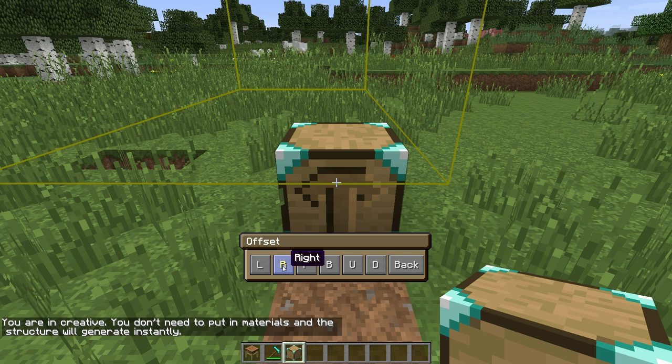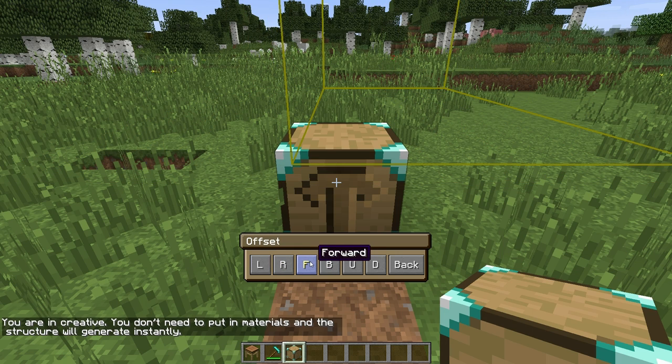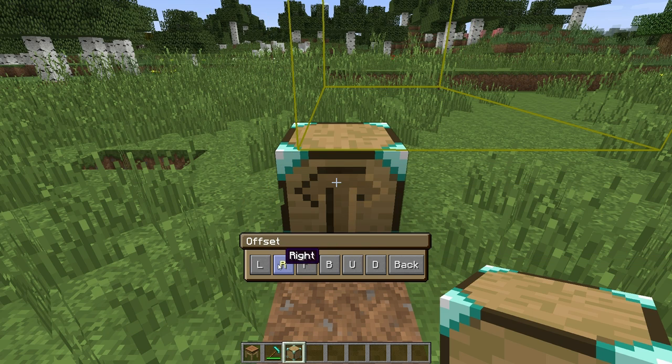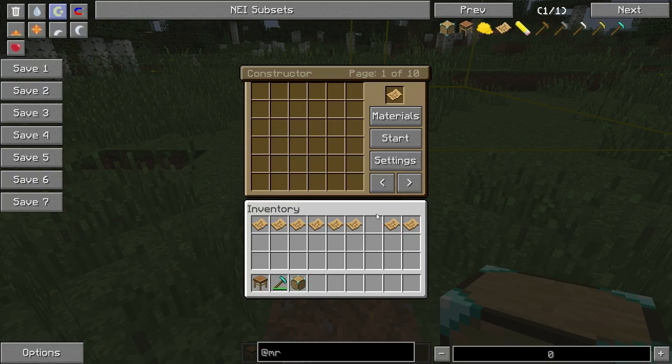So under settings here, we can change a few different things — we can turn the render outline on or off, we can change the color of the render outline, we can make it a partial render outline so you can only kind of see the top of it. And we have the offset — so we can move this to the left, to the right, forward which is away, or back which is toward us. That's kind of nice, you can get it exactly where you want it. Let's move it over right here.